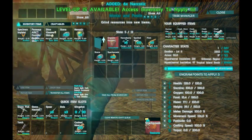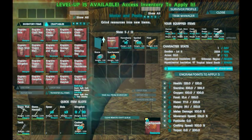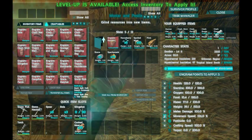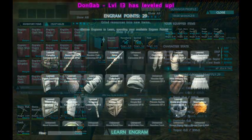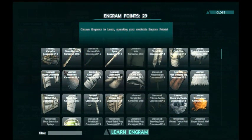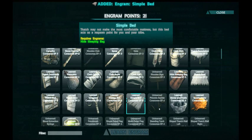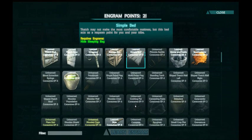I want to take my narcotics. I'm at 120 health, movement speed is 106. I want to get my movement speed up two levels — movement speed of 110 is a fairly good start. Simple bed is the next thing I want. The only reason I really took the hide sleeping bag is because you need it to be able to learn the bed. Now at this point I can make the bed.